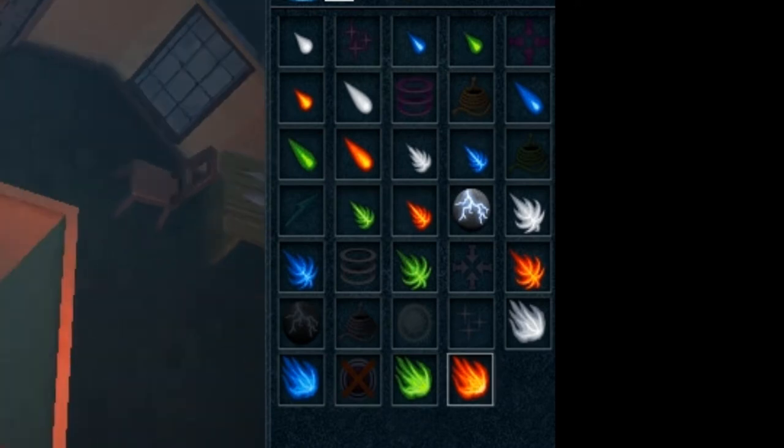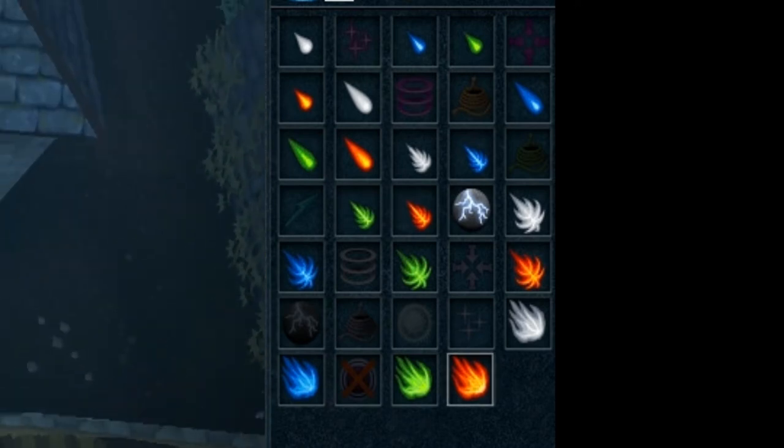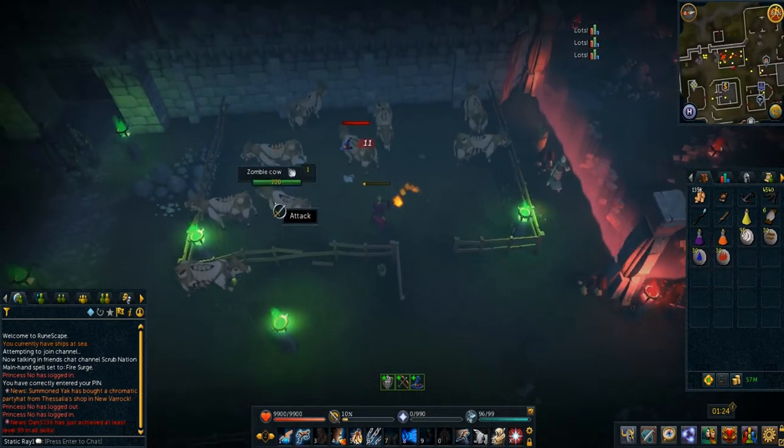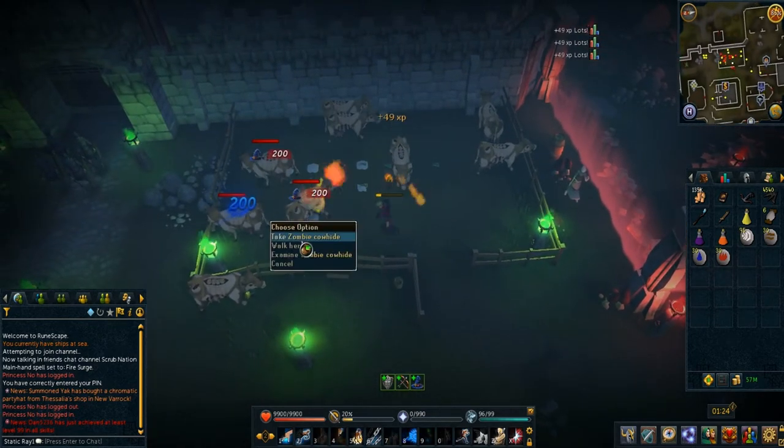Before you make your way into New Veroch, I would strongly recommend changing your spellbook to the regular one, because you'll be doing a lot of magic damage against zombie cows.